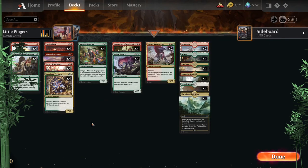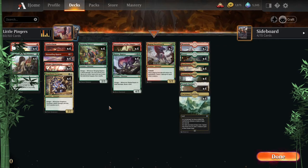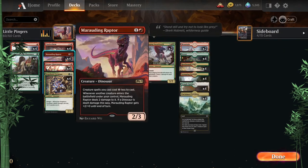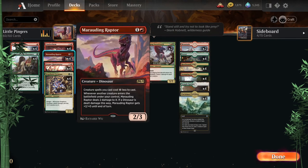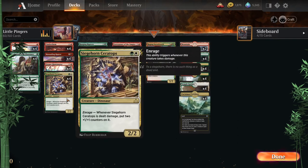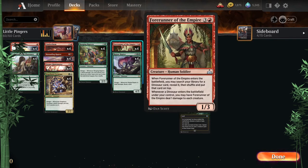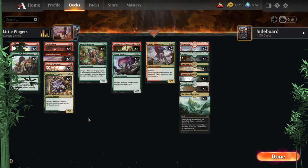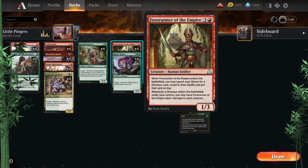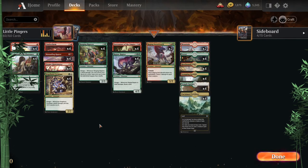Then we have Little Pingers — basically little pings via Dual Shot, Cinderclasm, and Forerunner of the Empire to get a ton of value from Siegehorn Ceratops, Ranging Raptors, and Ripjaw Raptor. It's fantastic: have Marauding Raptor out, while its trigger is on the stack, cast Dual Shot or Cinderclasm so it goes up, Enraging things repeatedly — it just grows out of control. Raging Swordtooth with a Forerunner out is nasty, and Dual Shot can take out smaller creatures too.